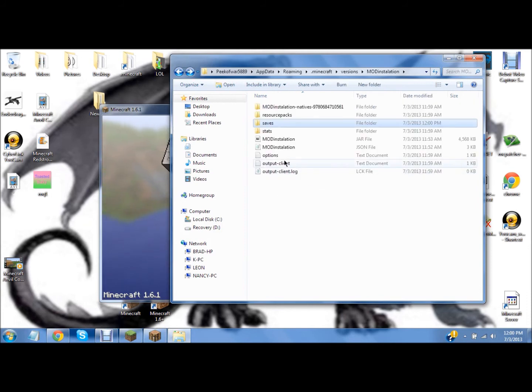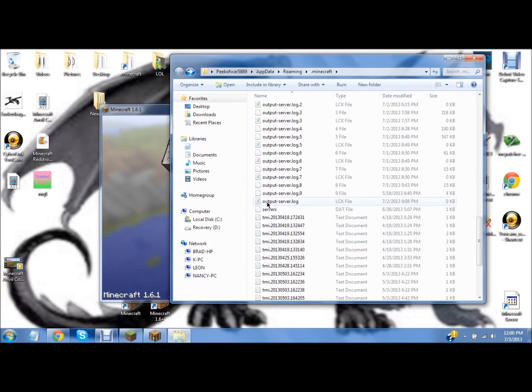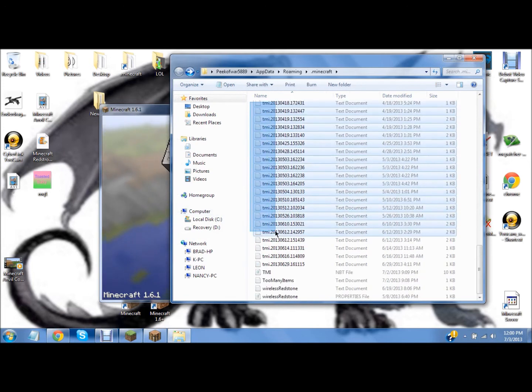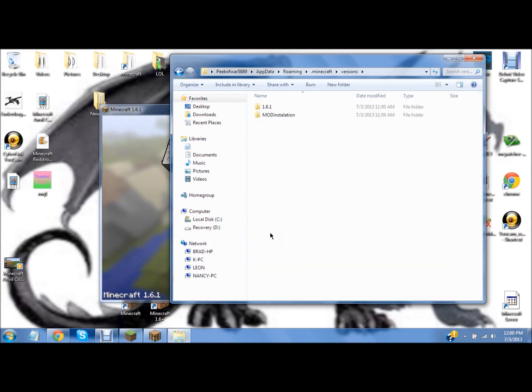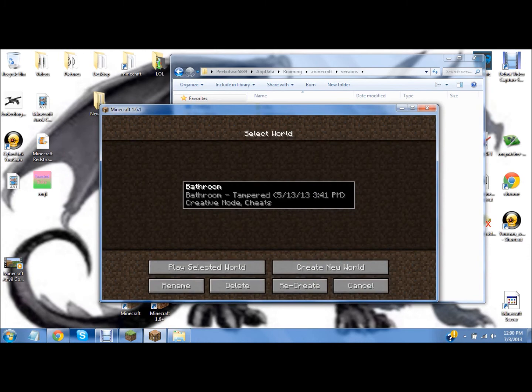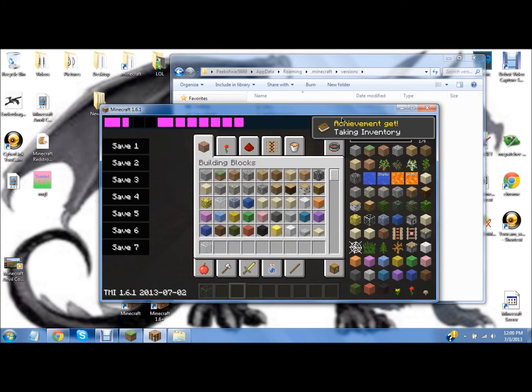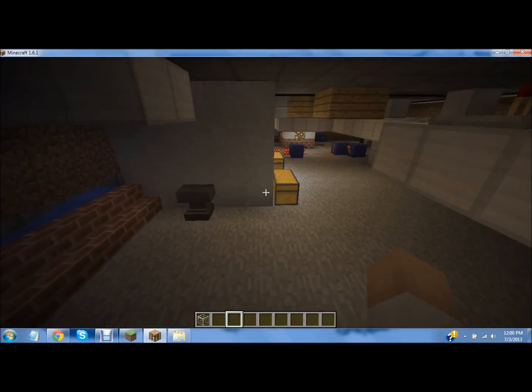Cause if you notice, once you log in with it there's all this stuff. This is all the information from your previous Too Many Items, if you had it during 1.5 or lower. You can copy this cause I want all my favorited stuff — all these items I had favorited. If I go in now and open my inventory and go to favorites, there's nothing in here.